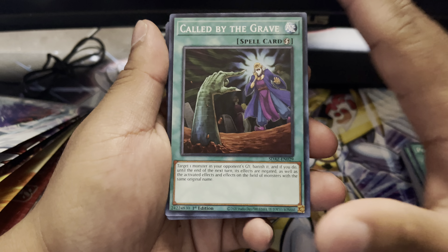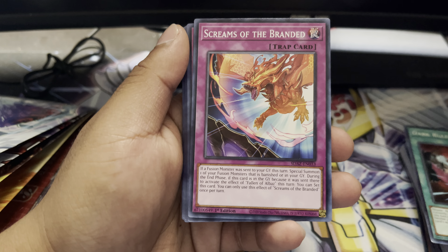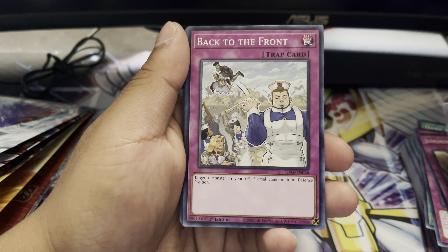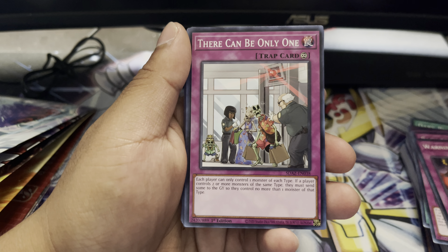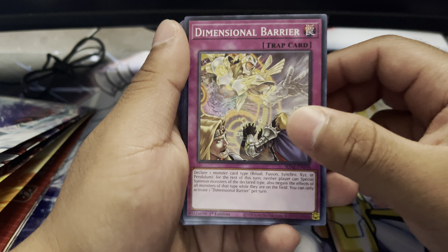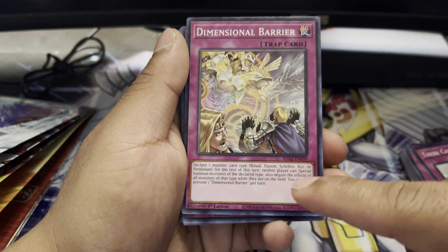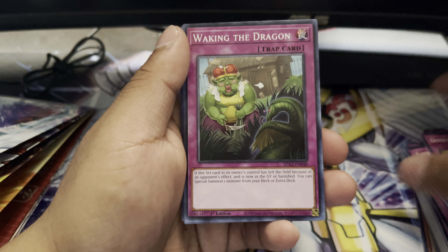And Dark Ruler No More, Screams of the Branded, Judgment of the Branded, Necrofusion, Back to the Front, Warning Point, There Can Only Be One, and Dimension Barrier. Oh my gosh, I remember this card — it was so great. Hopefully they come up with a new version where you declare one monster card type — Ritual, Fusion, Synchro, XYZ, or Pendulum — and they should update it to include Link Monsters too. That would be so nutty.